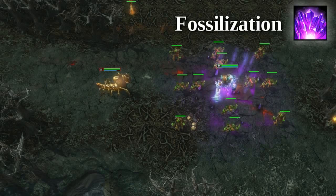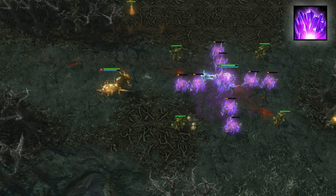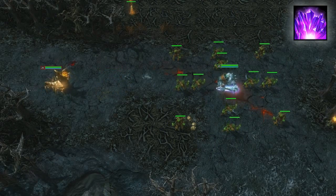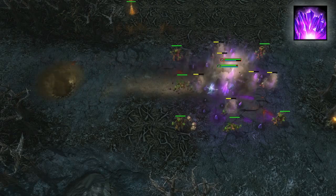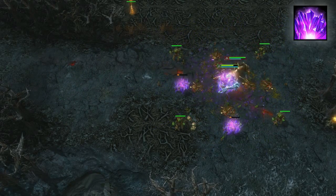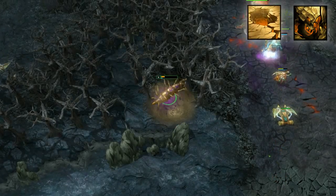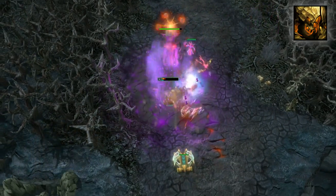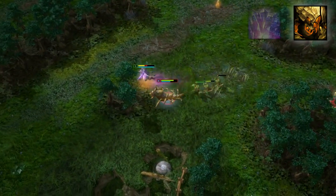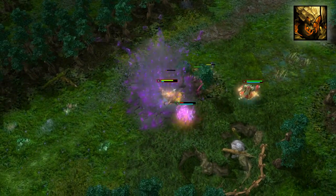Geomancer's ultimate, Fossilization, marks an area that will stun and deal magic damage to any enemies within it after a 3 second delay. You can cast any of your spells while traveling with Dig, so this helps set the area around your opponents before surfacing with a stun. Typically, enemy heroes will be able to dodge the spell quite easily, so you will need to utilize Dig and Quicksand effectively to hold them in place. In any narrow passages or with the help of allies, this spell can be an easy way to block off an exit for a fleeing hero.